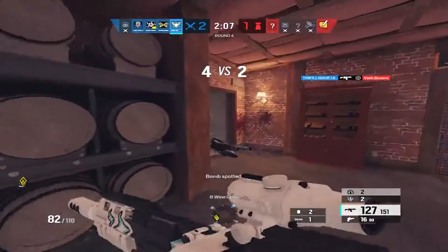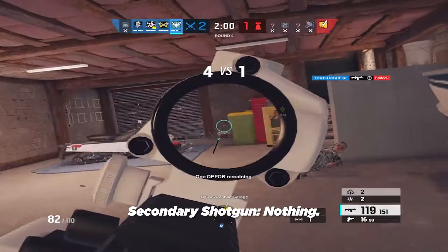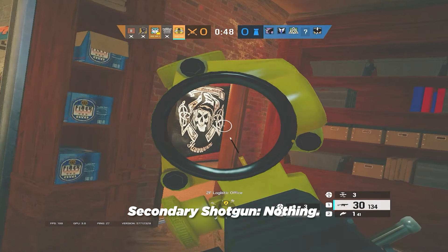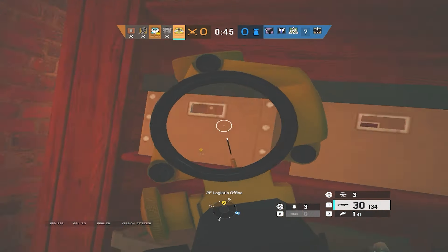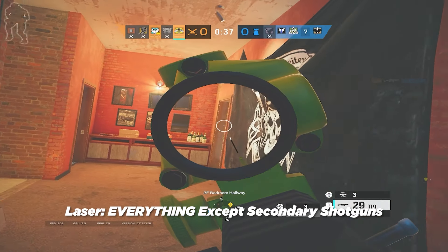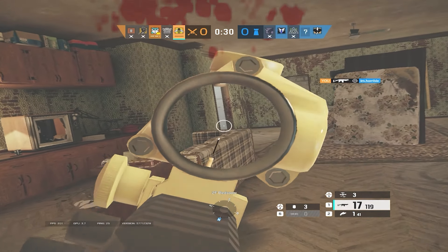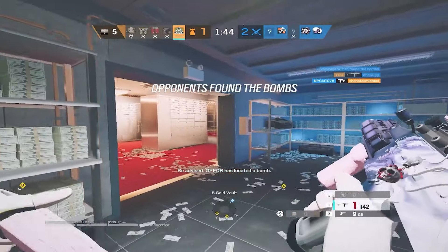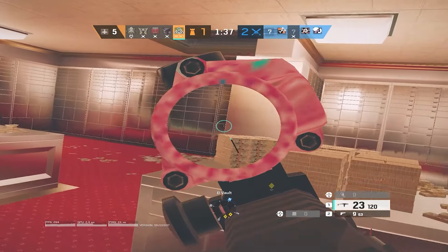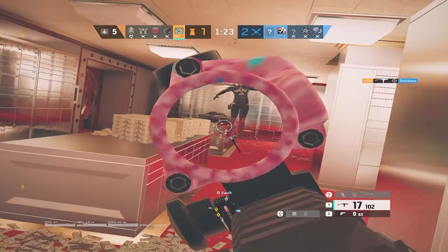For secondary shotguns, you don't really have attachment options other than running a laser or a scope. Don't run a scope — you don't really need to, just have no scope and get the faster ADS time. I wouldn't recommend running a laser either, because it makes rotates a little bit easier to track. Now, before we wrap up, I need to address one thing: I put the laser on almost everything. Some new players don't like this because the laser exposes your position, but if you aim your laser where the enemy can't see it, it's never a big issue. You can always aim it at the doorway you're about to swing off of — there's always a way to do it from wherever you are.